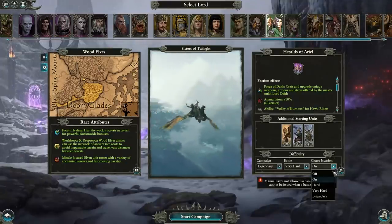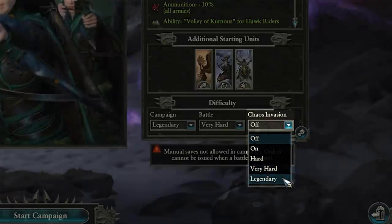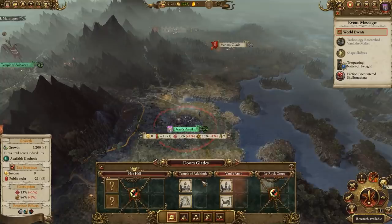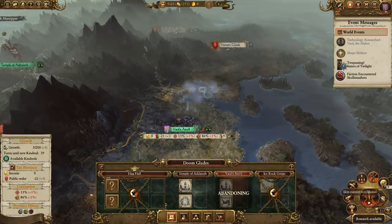Chaos Invasion Revamp: don't like Chaos rocking up and kicking down your sandcastle? In Mortal Empires, you can now turn Chaos Invasion's difficulty level down. Enjoy the challenge — bit of a masochist — turn it up. Settlement Abandonment, included by popular demand: it's now possible for players to abandon settlements that they own. Settlements marked for abandonment will be razed at the start of the player's next turn.